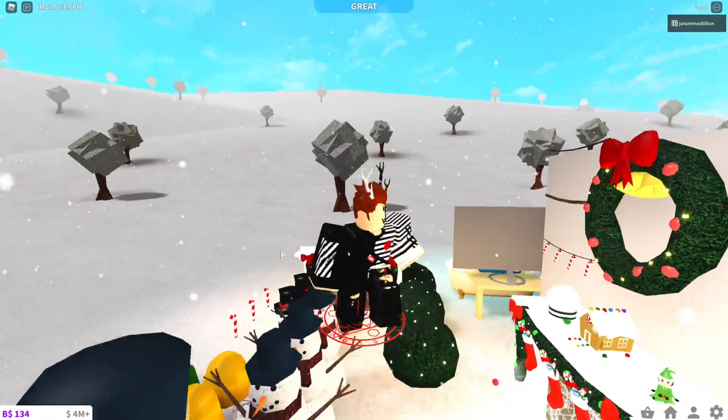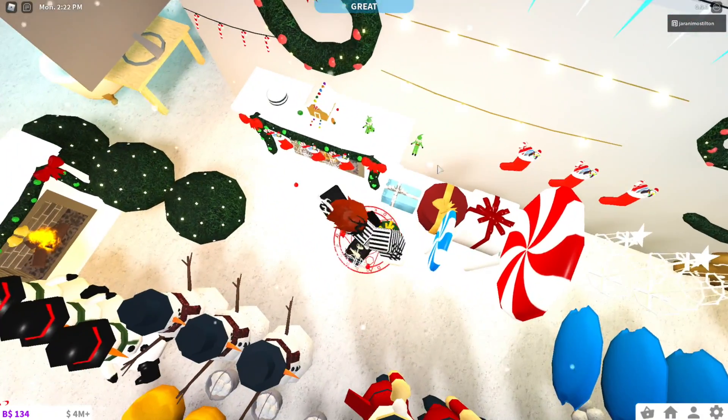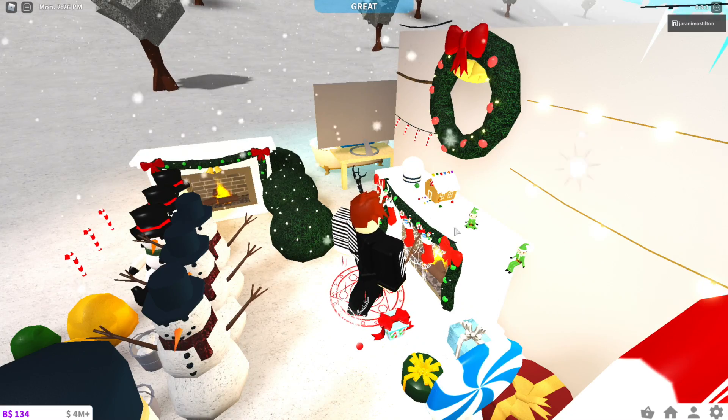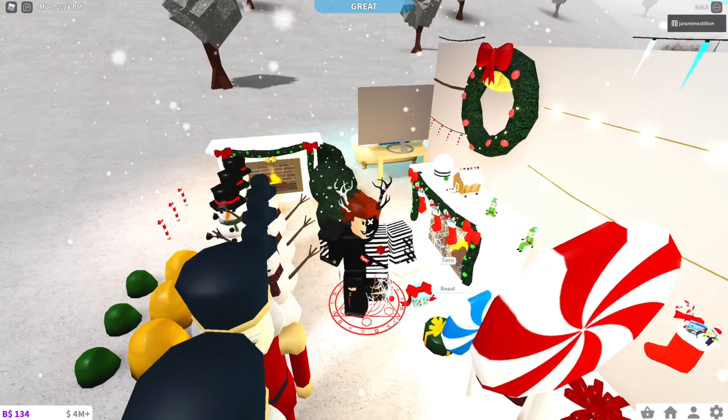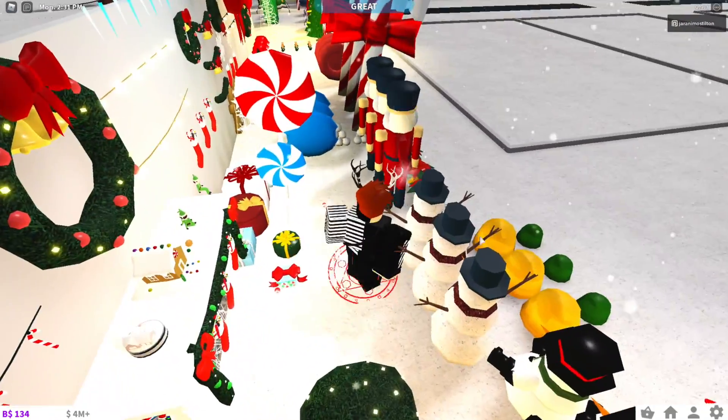Looks like we have some nutcrackers, some pretty plants - those are called gumdrops in building mode or something. Some wreaths, and then we have those things you put on the fireplace mantle. I like it a lot. And then it looks like we have some bushes - I like the bushes a lot.